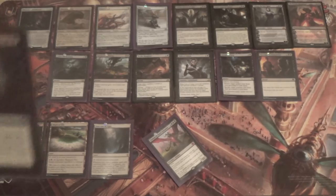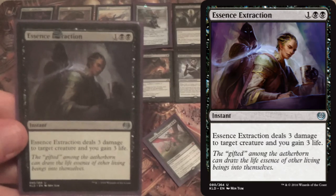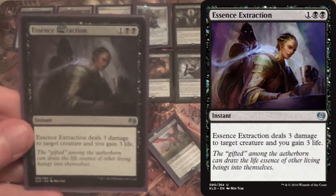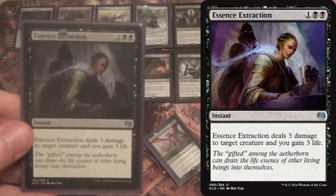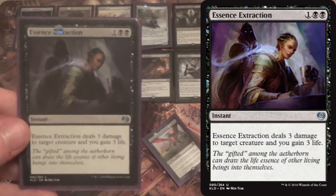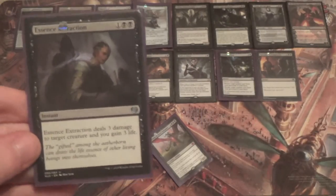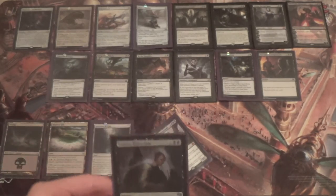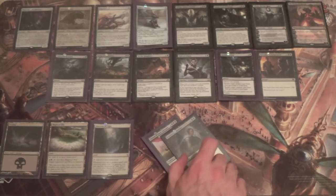We start with 4 Essence Extraction in the sideboard. This could be Murder — I like it because it gives us 3 life, and I anticipate there's still a fair amount of burn in my meta. But if that's not the case, switch it to Murder. It doesn't deal with Kalitas, Ishkanah, or Emerge creatures — it's purely a meta read. You can change it to Noxious or Murder easily.